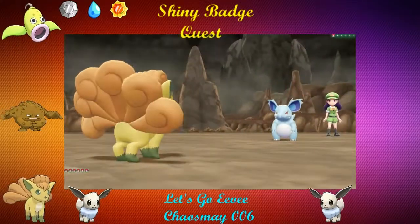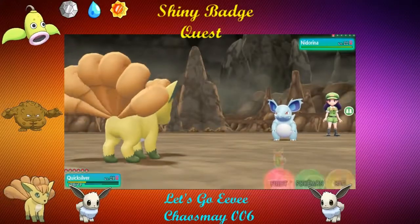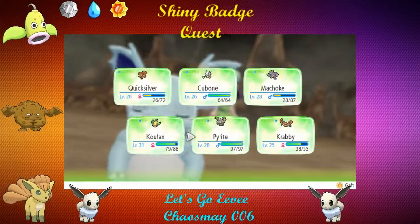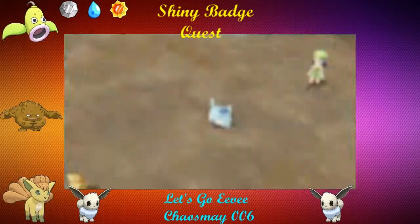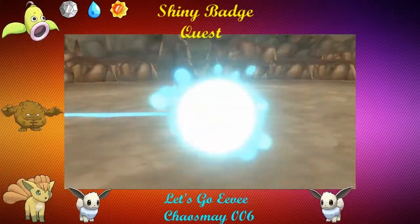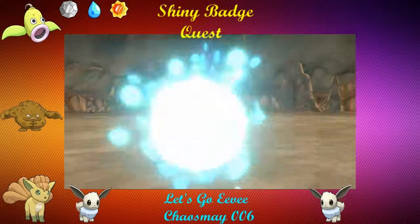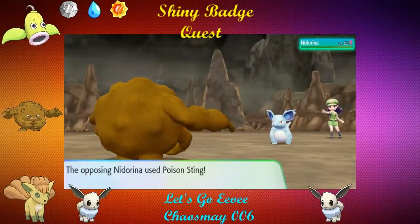Quicksilver is leading off the party — I probably should switch it out. I did put the other two Shinies back on the squad. We did evolve some of the stuff and we are still training up some things. Most importantly, we've got some levels. Quicksilver has actually got some good levels, almost reaching the 30s now, which is really wonderful.